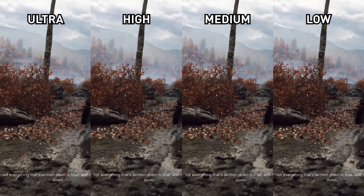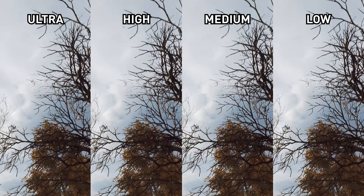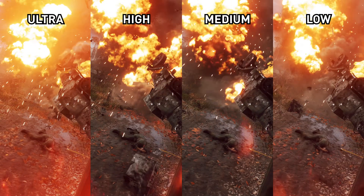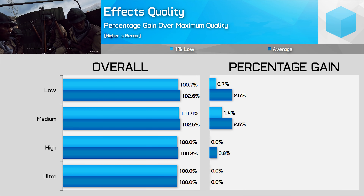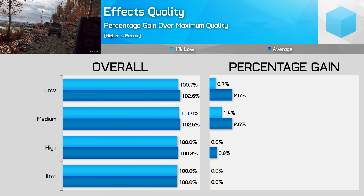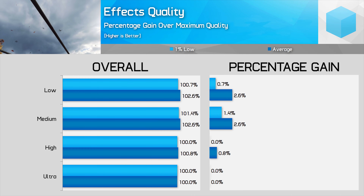Effects quality is one of the more subtle settings in the game, and honestly I was only able to spot a change moving from high down to medium. This setting appears to affect how point lighting interacts with surfaces in the world — so on high or ultra, a fire in front of a car can emit a glow underneath the chassis, for example. This glow disappears when using medium or low. Throughout our benchmark run, we observed a 3% uplift to performance using the medium setting, so dropping effects quality down to medium is a good choice for those targeting performance.